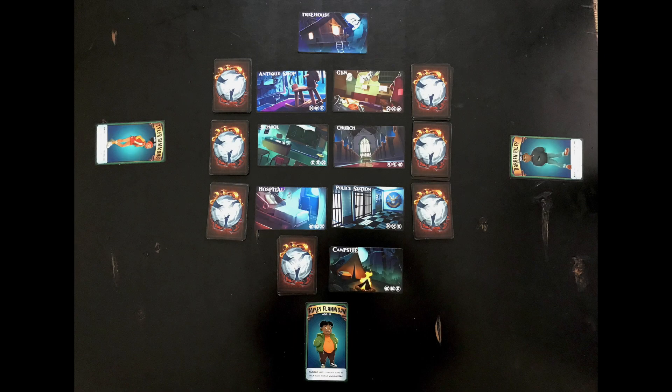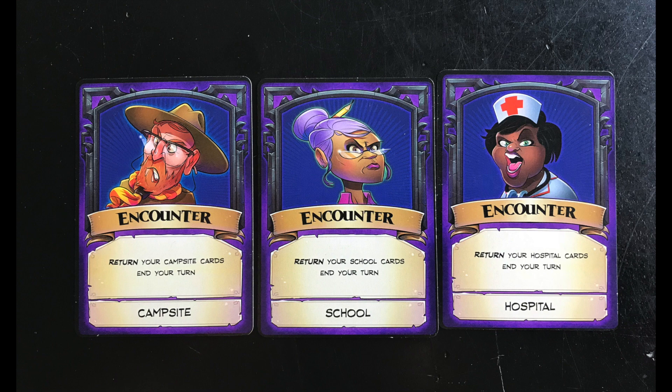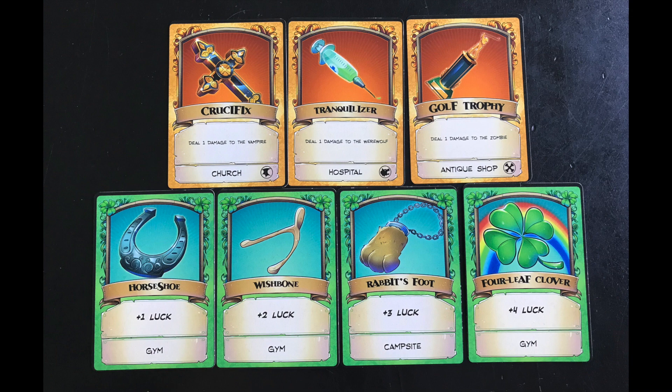After you've set up the locations and location decks, the monster places two ladders from their deck on two locations. The kids, from oldest to youngest, choose a location and draw cards until they decide to stop or draw an encounter. When they stop, the next player goes. If an encounter is pulled, the inventory and encounter are shuffled back into the deck and your turn is over. Some kid abilities modify this. The monster wants to trick the kids into thinking they're a different monster. Each weapon only works against one specific monster, and the chance of finding them is tied to the location card symbols. If the kids figure out the monster's identity, they can target those spots.